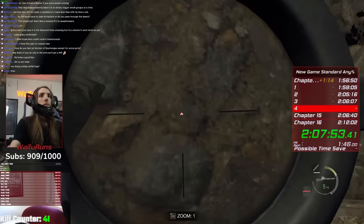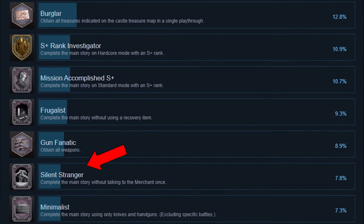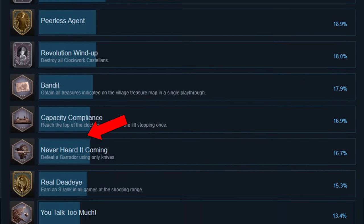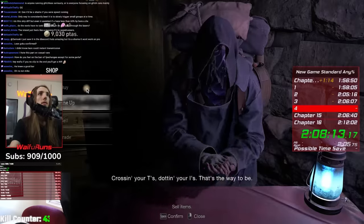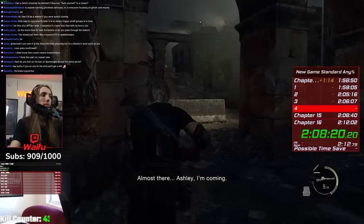Here is how I did it. Of the 39 achievements, 5 come from beating the game on different difficulties and with different ranks. One requires completing the game without using the merchant, another requires beating the game without healing, and one requires beating the game without using any weapons besides the pistol and the knife. Three are given by collecting every treasure, one by S-ranking the entire shooting gallery, and the hardest one is collecting every weapon in the game.